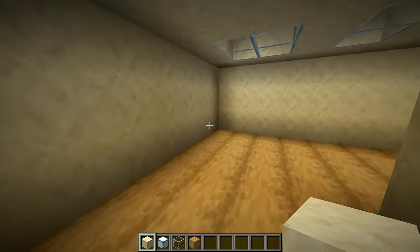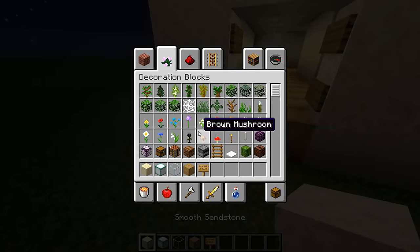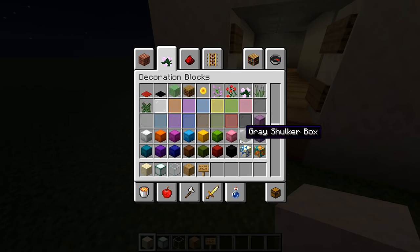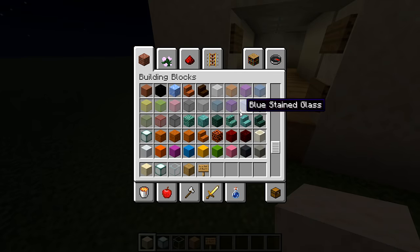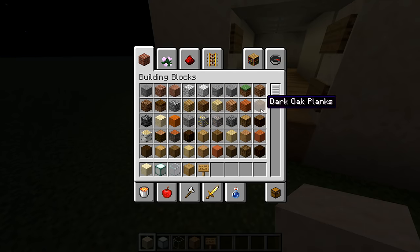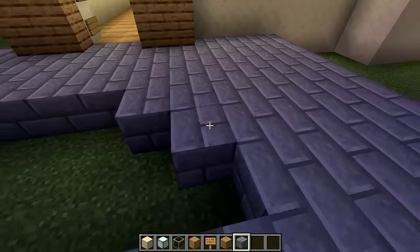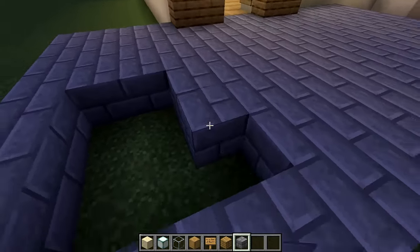We're gonna find a good place to — here we go. And I want to build a normal house going off of this, but with no door, so you're stuck inside the house. And then landscape the outside around the house to look a little more housey. We've gotta make sure not to have any windows on this side all facing out this way — I've gotta make that feel very inconspicuous.